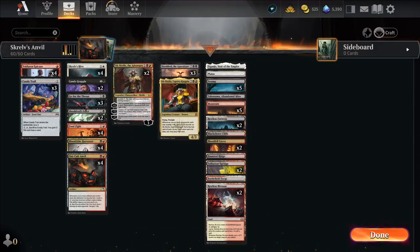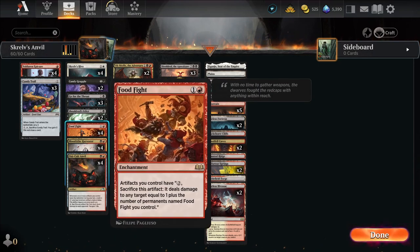If you don't know, Food Fight is a one-mana red enchantment. It says artifacts you control have: pay two, sacrifice an artifact — it deals damage to any target equal to one plus the number of permanents named Food Fight you control. So if you have one on the field, you deal two damage; two is three; three is four; four is five. It could be pretty lethal, pretty fast, if you get a bunch of these out.